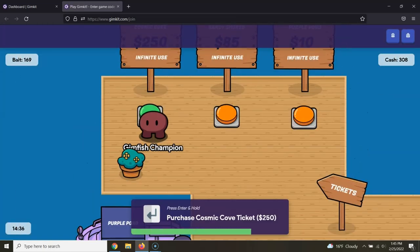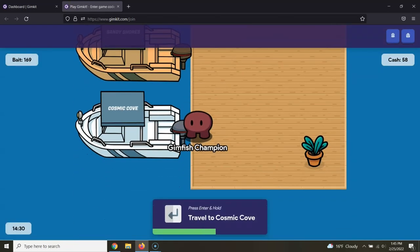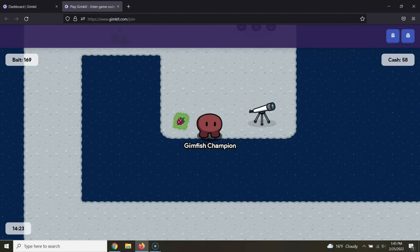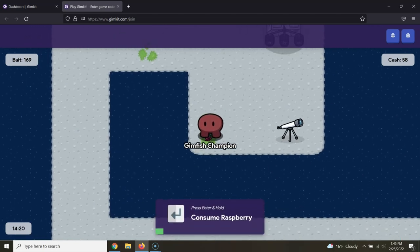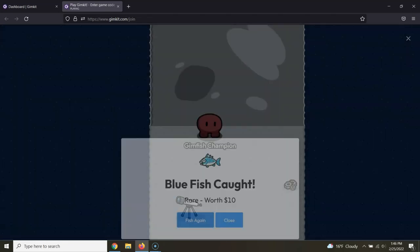As soon as you can, get out of Sandy Shores — it's a waste of your time. Get on to Cosmic Cove. And once you're there, consume a Raspberry. Back to fishing.